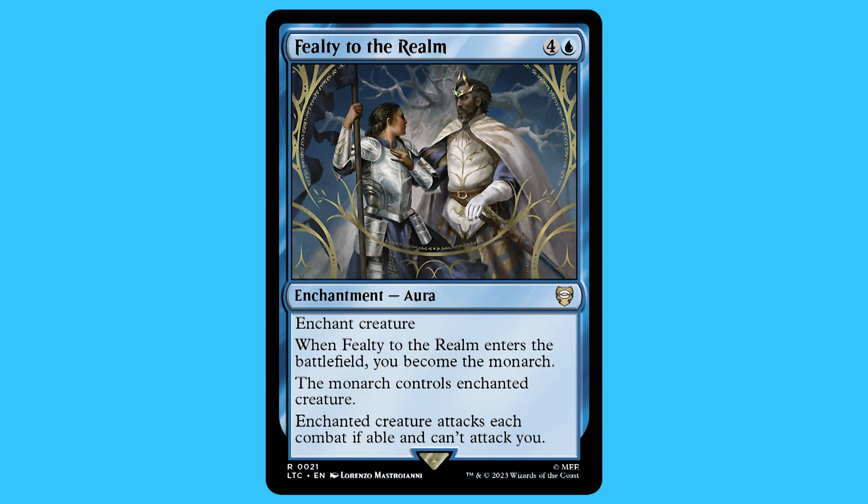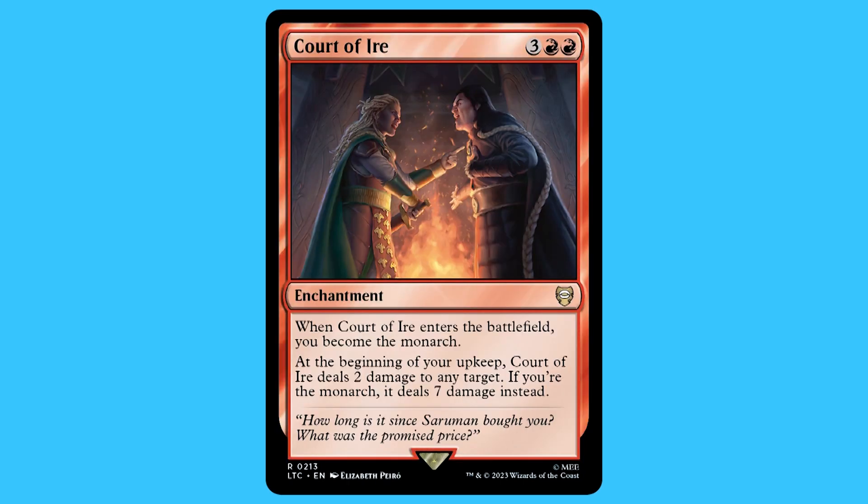There is one card I cannot remember the name of off the top of my head, but it's the white token doubler which I think would go really well in this deck. However, that card from my knowledge is over 20 quid, so I know it's probably not in there because of that. The three enchantments I do want to talk about are: Fettered to the Realm, Oath of Eorl, and Court of Eorl.